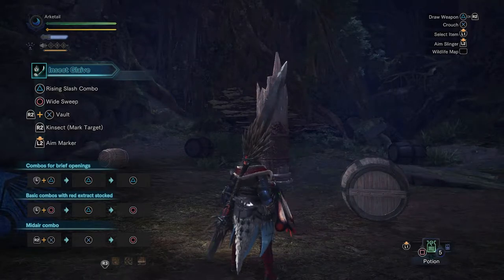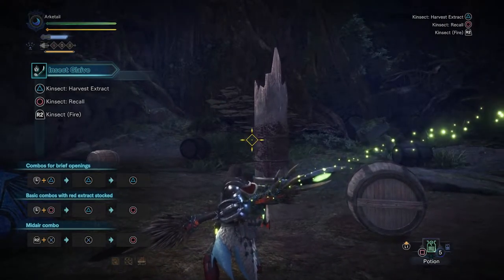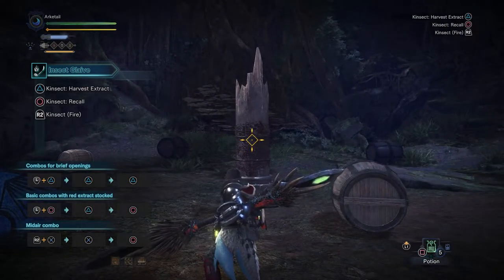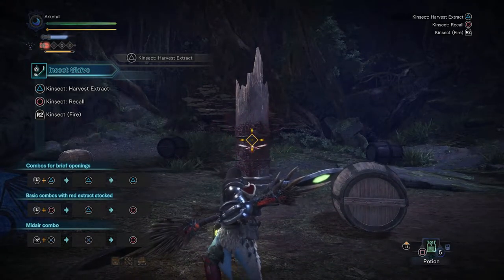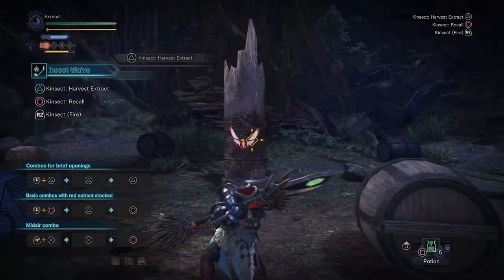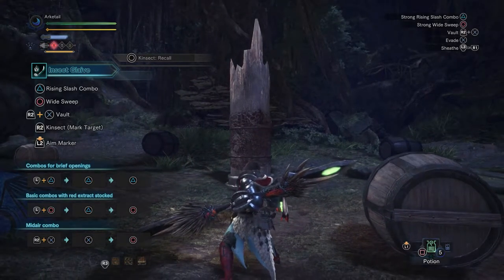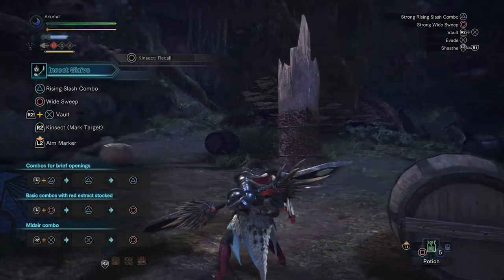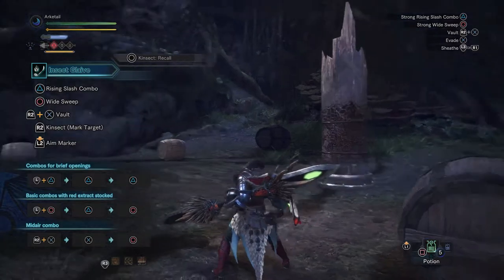In order to fire your Kinsekt, first things first is to draw your weapon, and then you use your left trigger to aim it as if it were your slinger, but instead of using the right trigger to fire, you use the triangle or Y button to send the Kinsekt. This will allow the Kinsekt to hit the monster and obtain a buff from it. Once you send the Kinsekt out, it will be stationary until you press either triangle/Y to attack again, or circle/B to recall it and collect your buff.